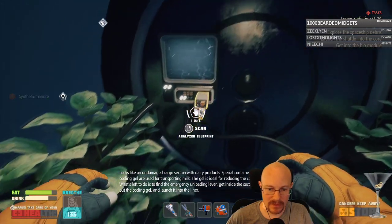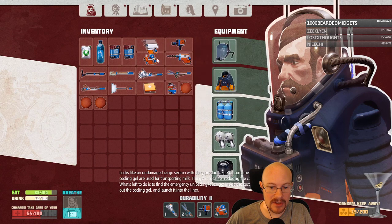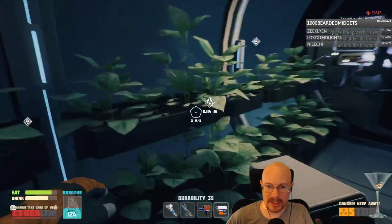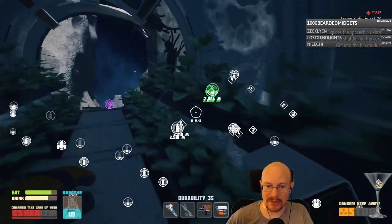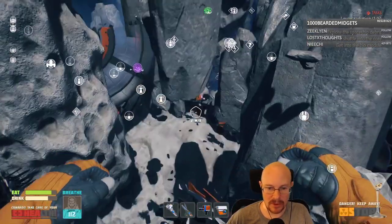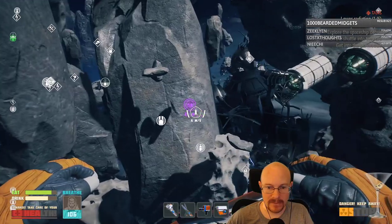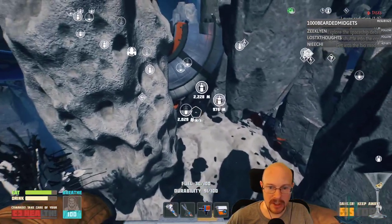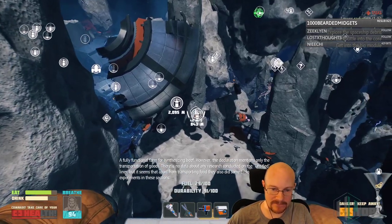Synthetic dairy products — special containers with cooling gel are used for transporting milk. The gel is ideal for reducing the core's activity. I think this is the soil analyzer. How do I use a soil analyzer? I guess maybe that's what I just learned. I already had this blueprint though, so this doesn't do much for me. What I will do is go get oxygen before I explore this some more. Where's my vehicle? I feel like there's more stuff I can find here. However, I need to breathe.